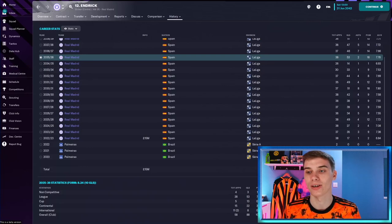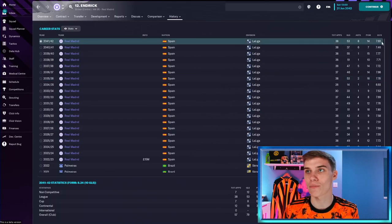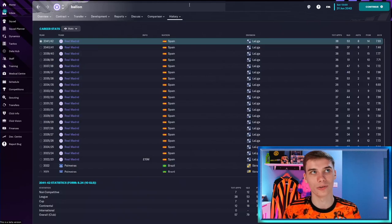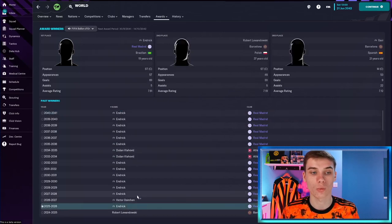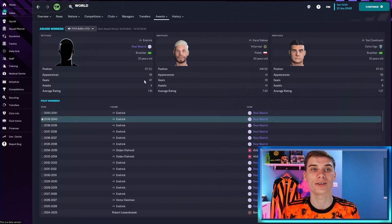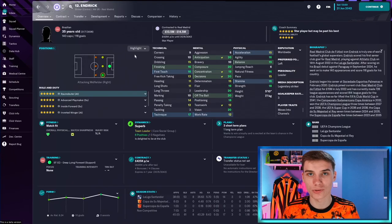The final numbers: 814 La Liga goals in 728 appearances for Real Madrid, 201 player of the match awards, a 7.56 average match rating, with his most recent season hitting a 7.93 average. Including all competitions he'll be hitting over 1,000 goals. For the Ballon d'Or: it's just Endrick, Endrick, Endrick — other than a couple of Dusan Vlahovic wins and one Victor Rotimann — but overall 13 Ballon d'Ors for Endrick, even winning at age 34. He has easily become the greatest football player to have ever lived, and he only cost 12 million pounds.